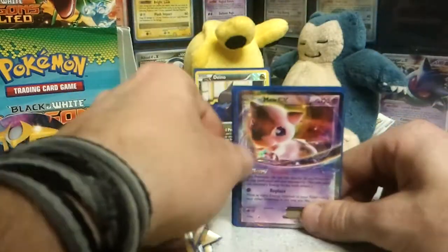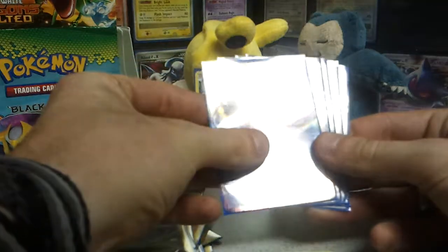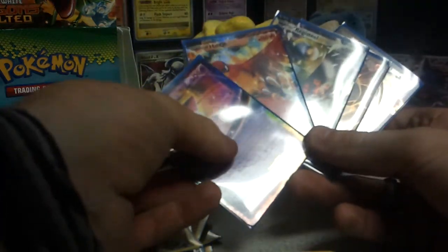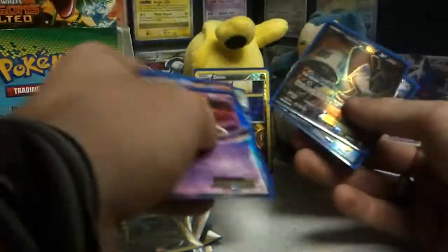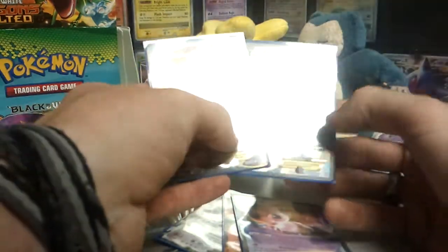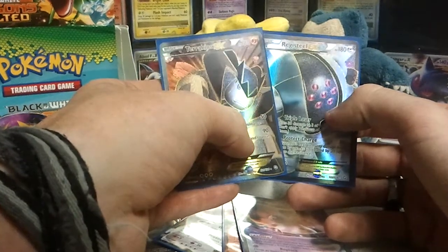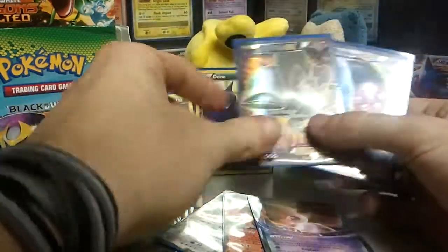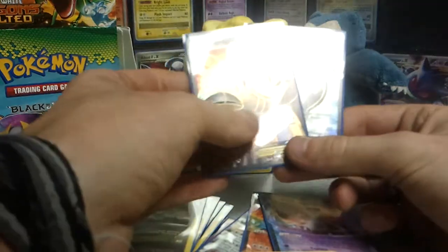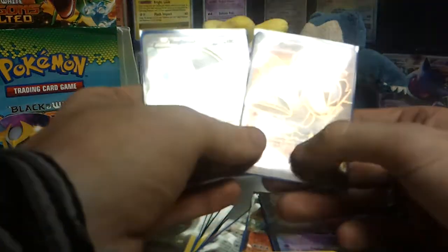I'm looking for the Ability Garchomp of course. For the Ultra Rares, we pulled 3 EXs: Mew, Ho-Oh, and Registeel. So now I'm only missing Rayquaza — almost got those complete. And 2 Full Arts, which is amazing. I really love the ratios in these boxes. We're only missing 2 which are Giratina and Ho-Oh Full Art. Thank you guys for watching. If you like this video, give me a thumbs up or leave a comment — I love seeing comments. Stay classy, I'll see you guys next time!